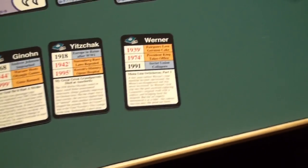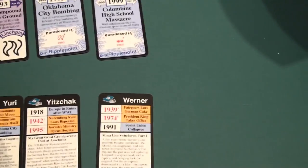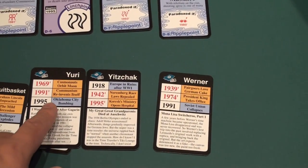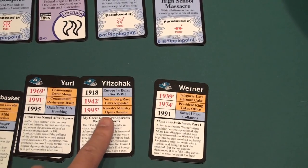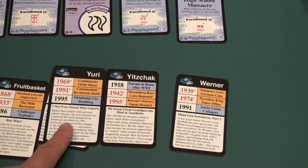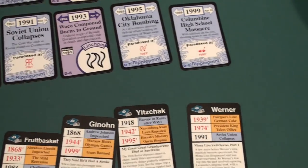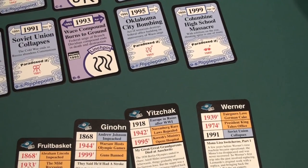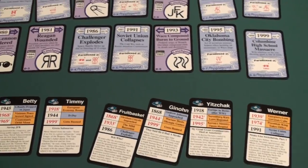You get the occasional conflicting characters — these two here, for example. 1995 needs to be a normal 1995 for one to go home, but not normal 1995 for the other to go home. So I have to get one of them home and then revert history back to the regular one to get this guy home. There in part lies the difficulty in this solitaire game. It actually plays quite a lot like a solitaire card game. That is basically the setup.